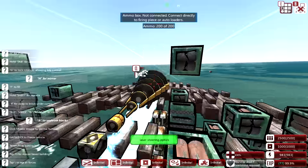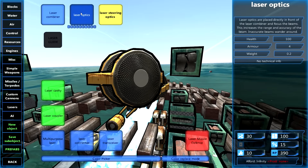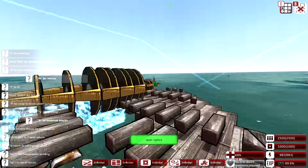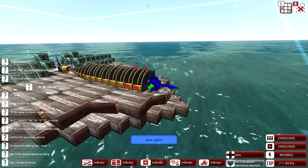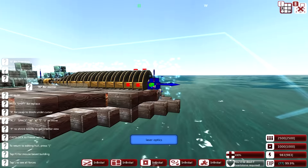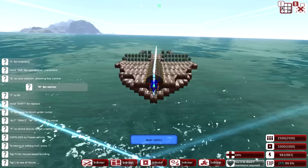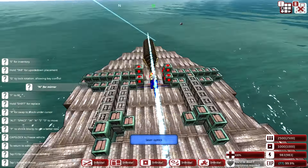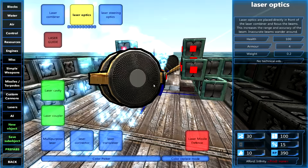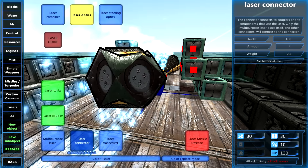Six is a good number for the steering optics. Then we want to get combiner optics — this makes it more accurate. Let's send it all the way to the front of this creature. I can always put some wood around it to make it extra strong. Now comes the tricky part — we want to add a coupler behind this. I might have to re-read this a little more. There are laser connectors and laser couplers.